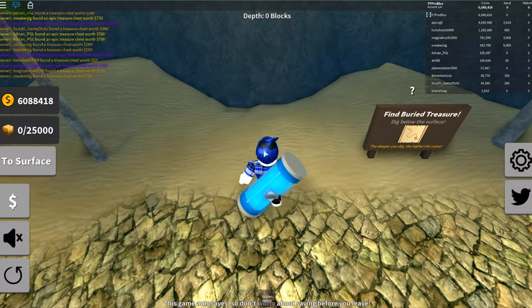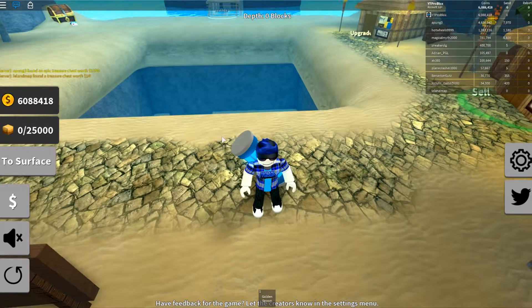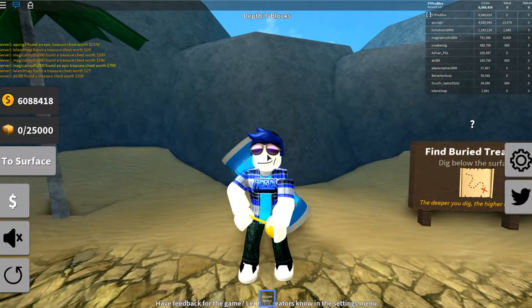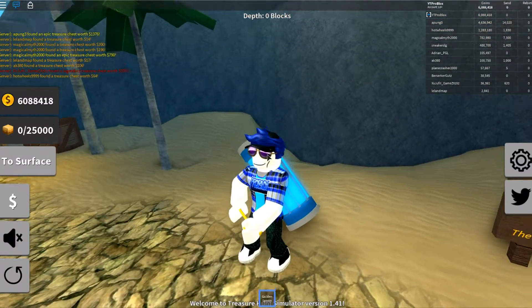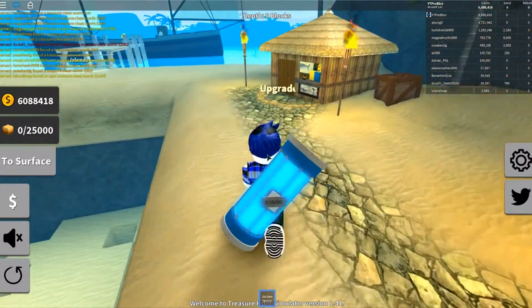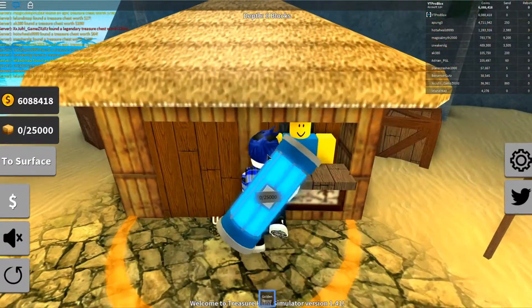Welcome back to another episode of Probloxers. Today we're checking out the brand new update to Treasure Hunt Simulator. If you watched the last video, you'd have seen we got the very best shovel in the game — the golden spoon — which cost us 10 million coins and took absolutely ages to get. And now they've done a new update like three days after I got it.